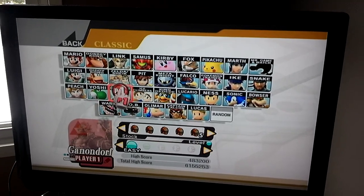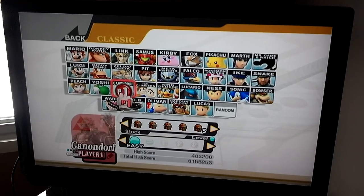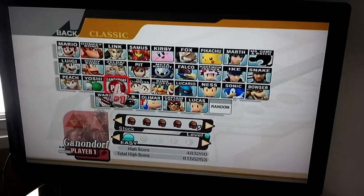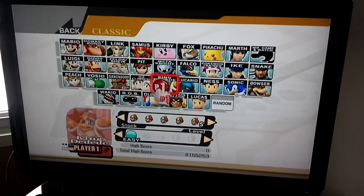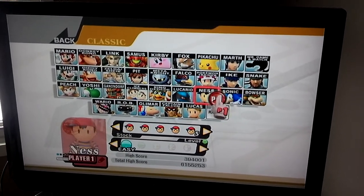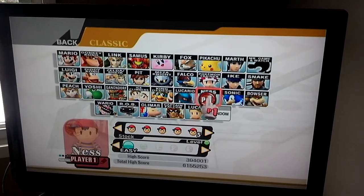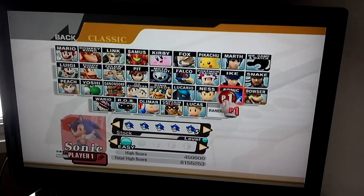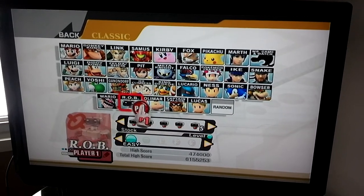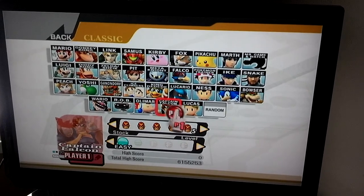Ganondorf is like the last character in the game that you get, I think it is. And Cardio is one of the other Pokemon. Ness? You have to have two players to get them. Sonic is in the Brawl. Ra is in Adventure Mode.